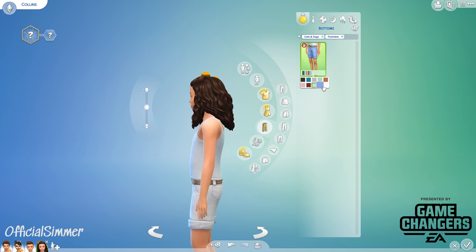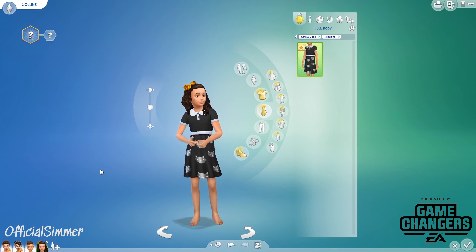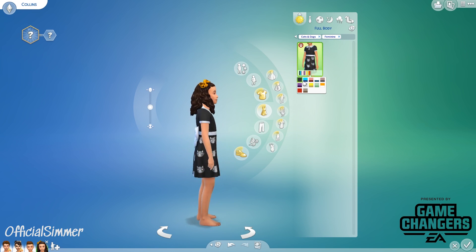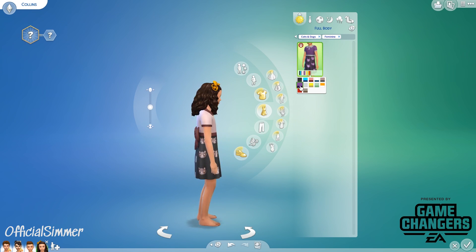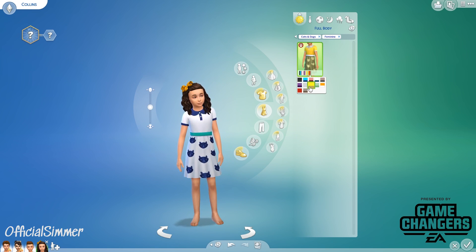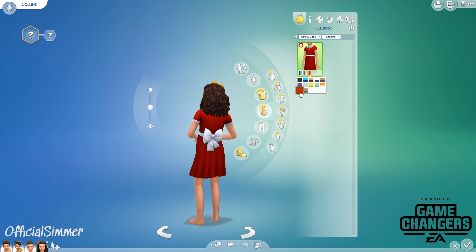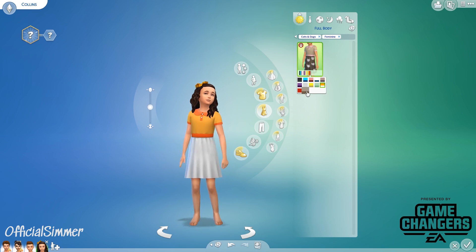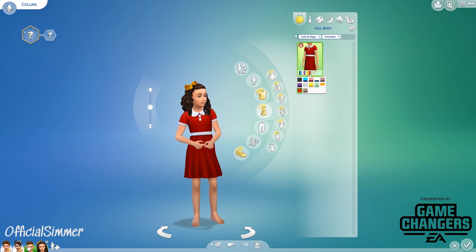For full-body outfits, there's one that kind of reminds me of Wednesday Addams, with a little bow on the back — so precious. Then there's a dress that's like an aspiring vet outfit — I really, really like this. And we got some plain swatches as well, without the animal prints, so you can use them as formal or party wear.